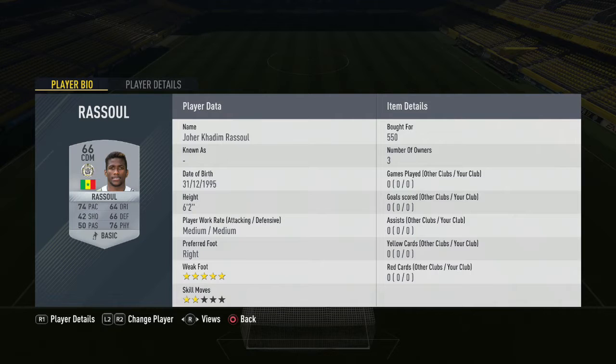Then in his midfield partner we have Rasul in the CDM position — 550 coins you pay for him, and he's got 5-star weak foot as well. Some of these players I've seen in the squad for the challenges have been absolute gems.